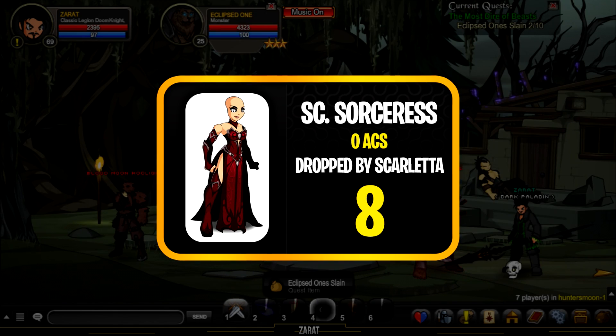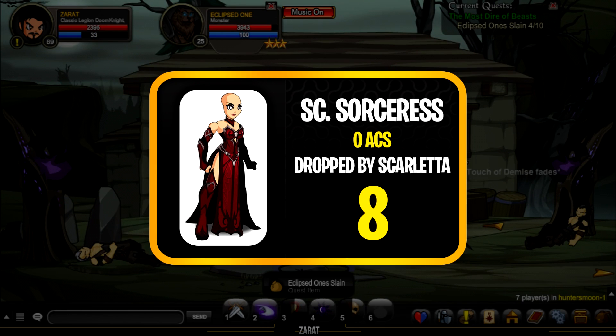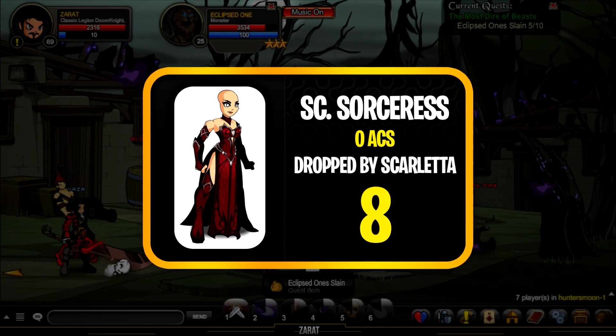Coming in at number eight is the Scarlet Sorcerer. This one's just a really nice, clean, simple-looking armor and it is dropped by Scarletta. It is zero AC tagged, non-member, and absolutely available for you guys to go get right now in game.